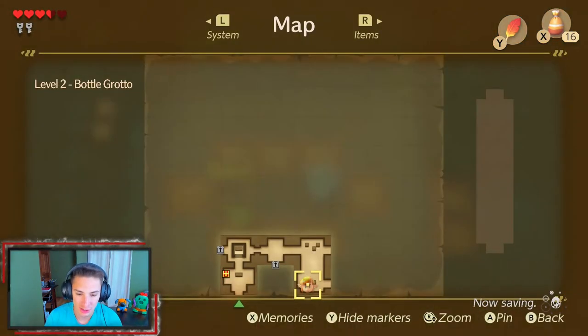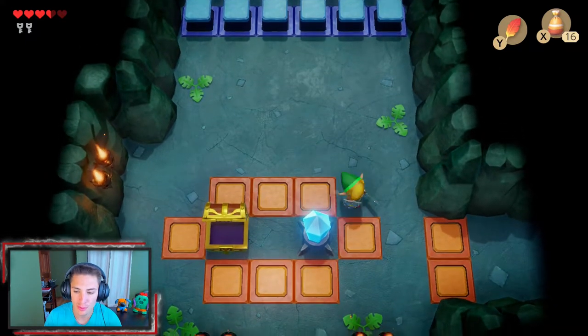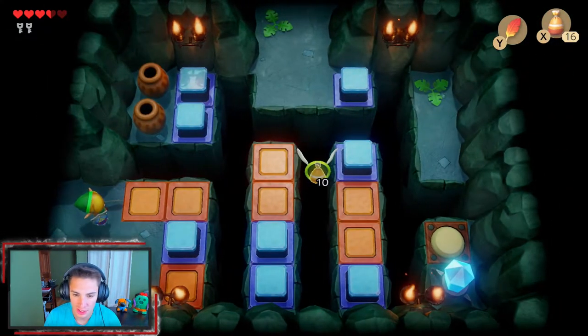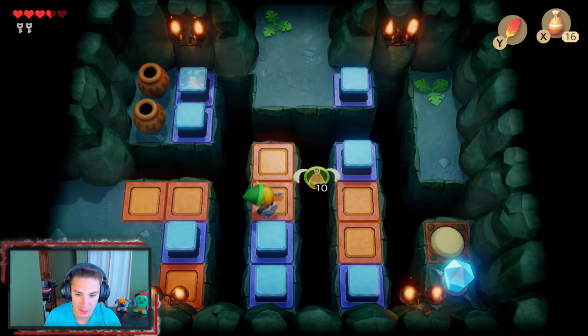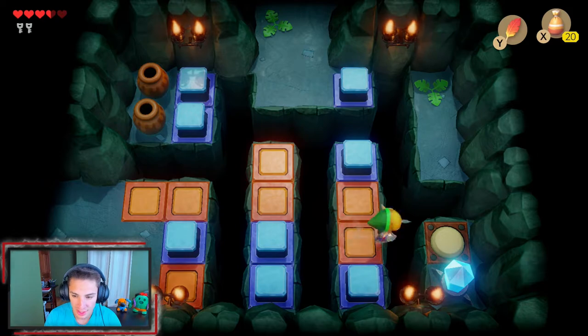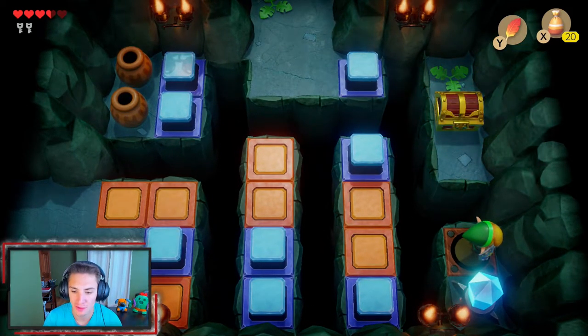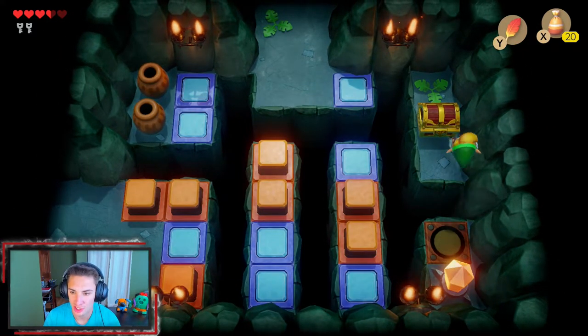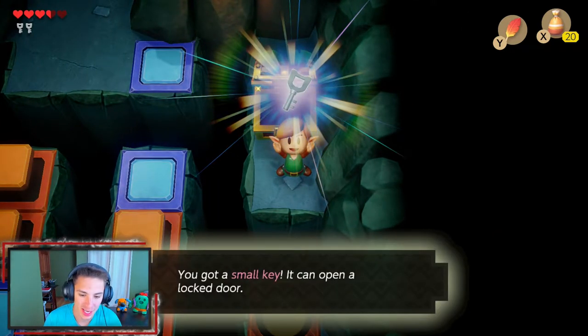Let me look at the map real quick. Since we have the compass, we can see where chests are. We're gonna head down here and keep exploring the dungeon. Right here, we can actually use Roc's Feather and do a little hop, hop over here again, hop one more time, hit this switch, and the chest will drop right in front of us. Before we grab that chest though, we hit another switch and move this way - boom, another small key. We are racking them up right now.